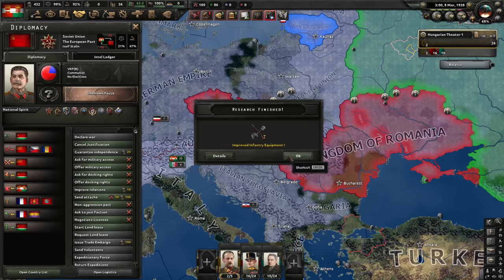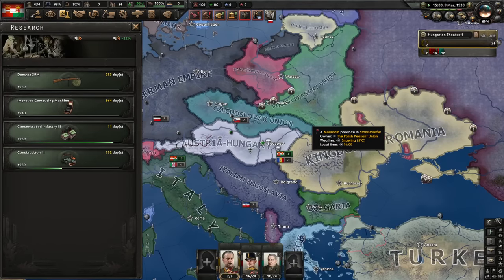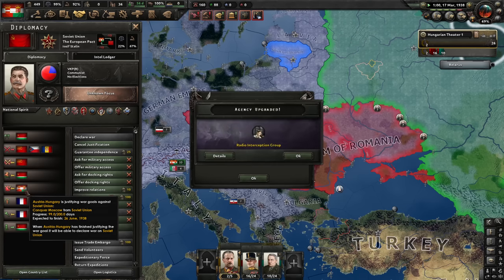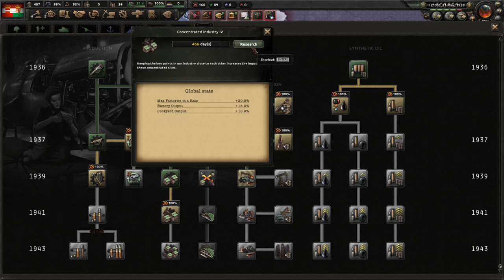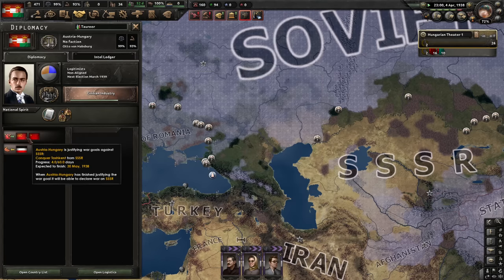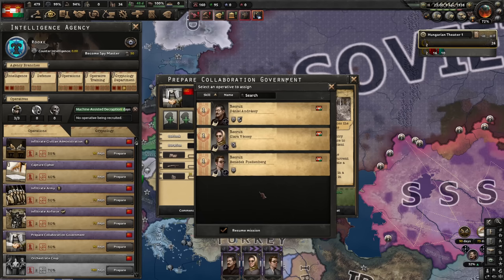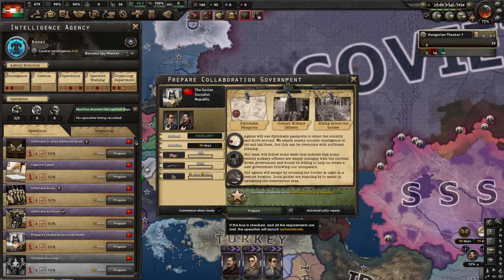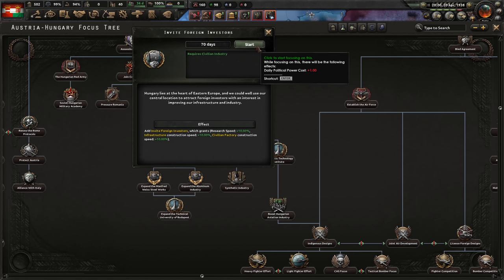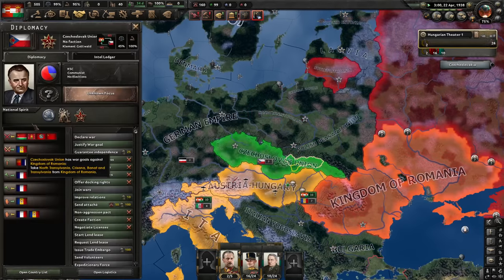The last collaboration government - significantly more expensive. I wonder if they want to form a faction with me. Let's do foreign investors - research speed 10%, that's amazing. Afterwards I will try to pressure Czechoslovakia. The problem is they don't like me - I could try to improve that with an attaché and improving relations, but without being in the same faction I won't really do much. I'm not sure if being guaranteed counts as being in a faction for the purposes of them determining if they want to submit to me.